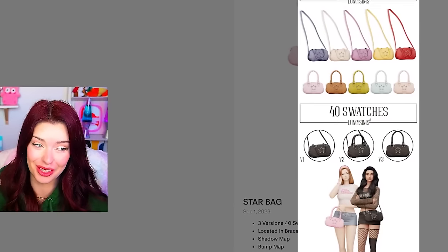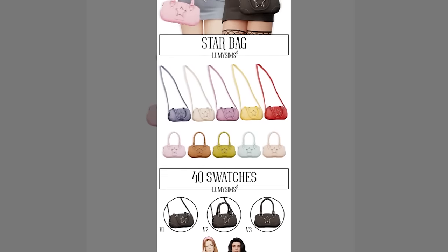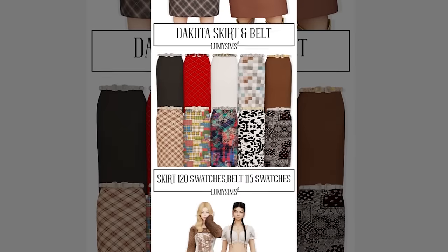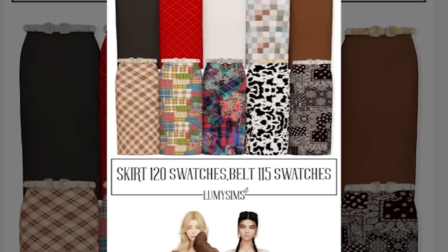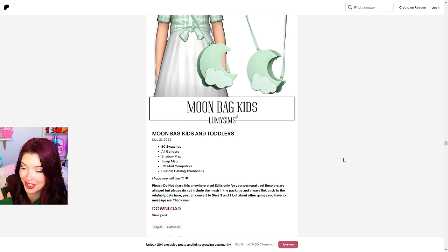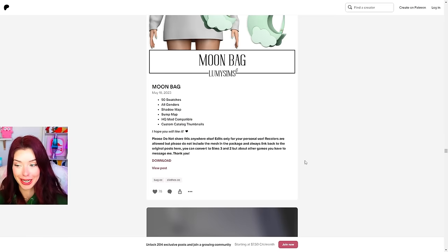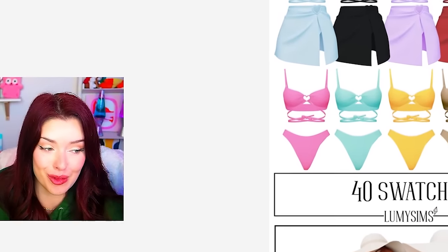Alright, final things we're getting. I feel like I've downloaded so much. We are getting this star bag from Lumi Sims. This top set also from Lumi Sims. We're getting this skirt set which apparently has like 120 swatches. Oh my god this moon bag — tell me this is not just for kids and toddlers. Okay there's an adult version. We're getting that for sure. And we're getting this bikini and cover-up. And this is the final thing I swear.